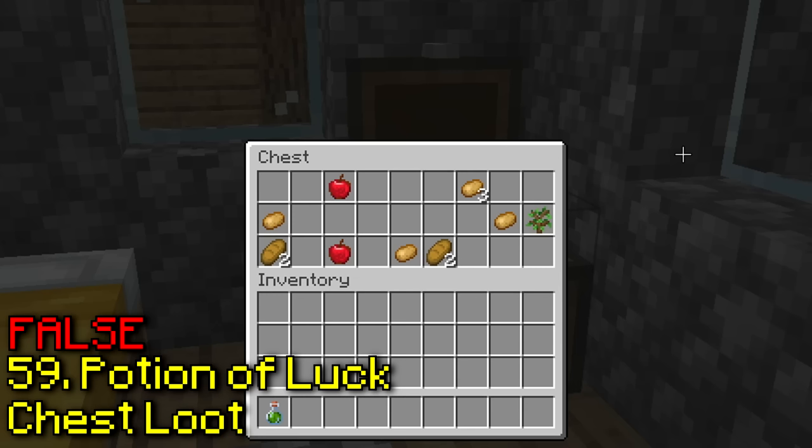You can smelt nether gold into a gold ingot. Wait, it's smelting. Yeah, it works — I guess this should have been obvious, but you do only get a few nuggets from breaking it, so I wasn't sure.